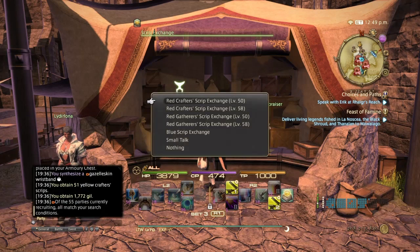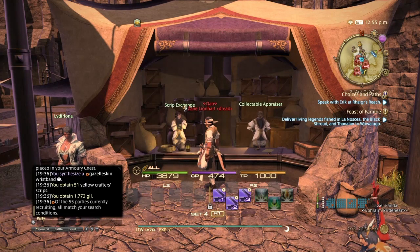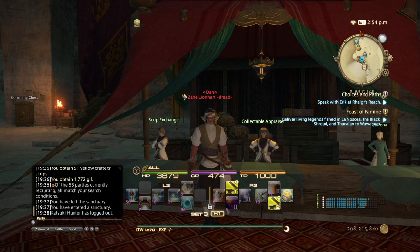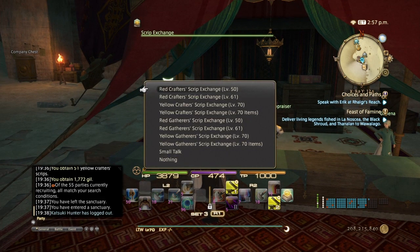Once you've amassed a bunch of scripts, you come to the script exchange NPC next to the appraiser. There's also one in Rhalgr's Reach if you're in Stormblood — Rhalgr's Reach has more available. We'll quickly go to Rhalgr's Reach to show you all the options. Idyllshire goes up to level 60 while Rhalgr's Reach goes up to level 70.